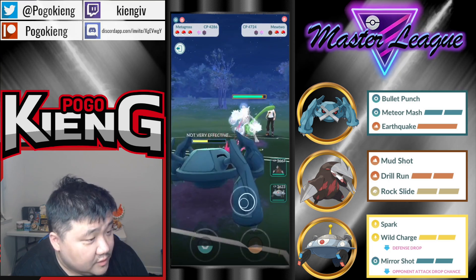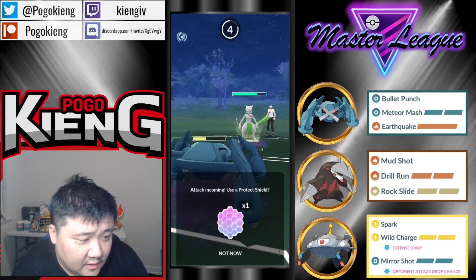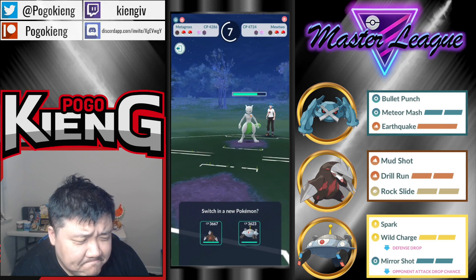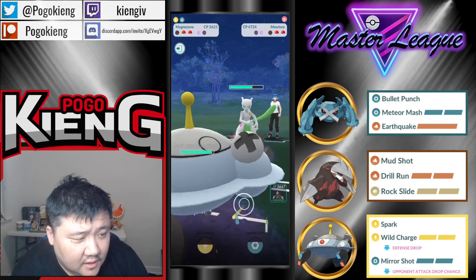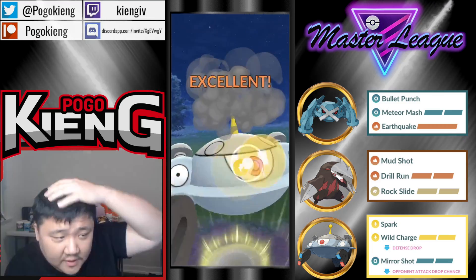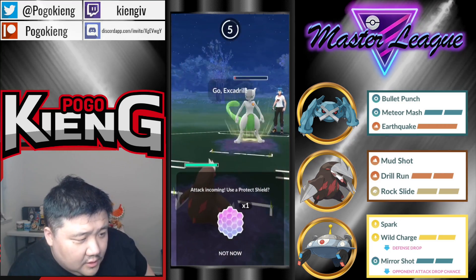They come into Mewtwo — very interesting. Should be a CMP tie to the Shadow Ball. I like this play — they're gonna get to six. They're waiting for Magnezone to throw first, which makes sense. And then they're probably gonna Shadow Ball — which will do a lot.